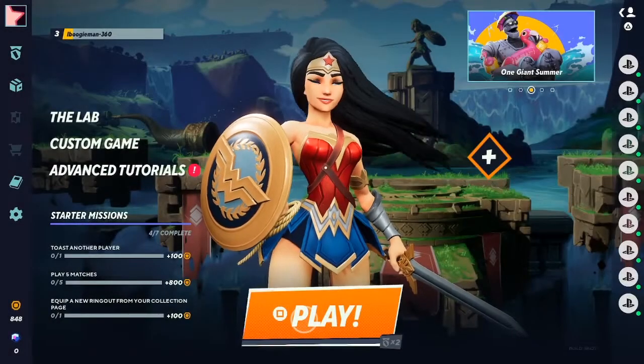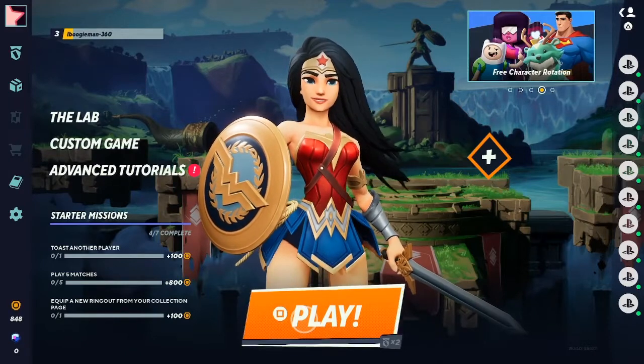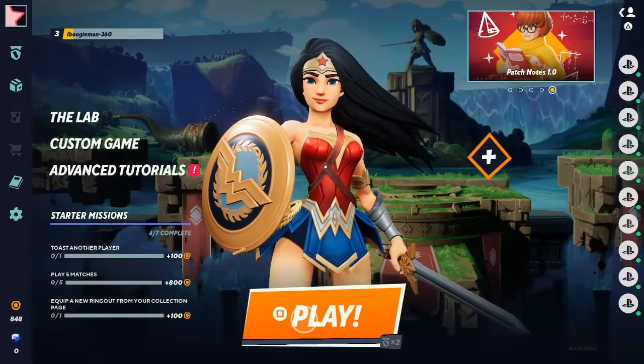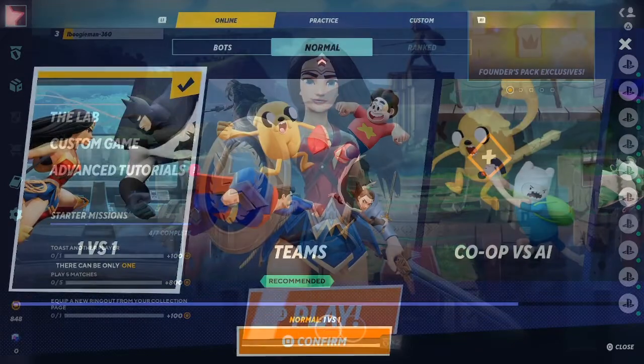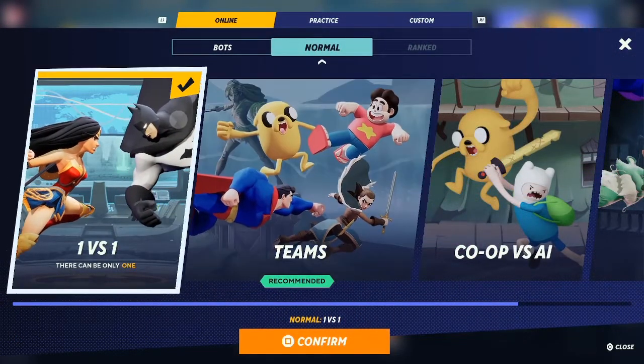WB decided to come out with a Smash Brothers battle royale-style game, and right off the jump it looks really good. It's got a lot of characters that you know and a lot of fun modes. Right when you get started you can go into the normal mode where you can play random people online. This is cross-platform as well, which is a plus, so you can play cross-platform or console-only, doing 1v1s with anybody online.